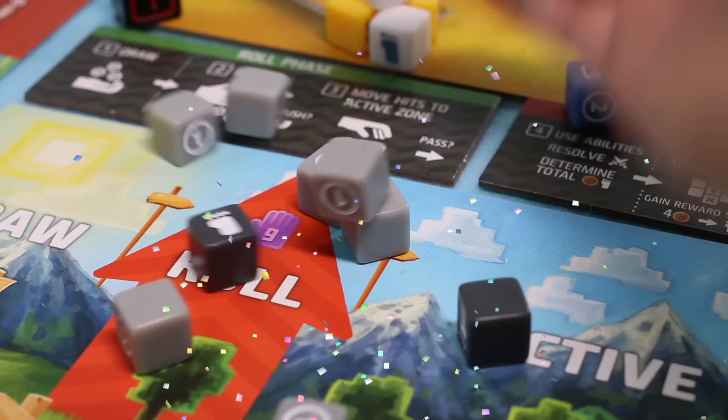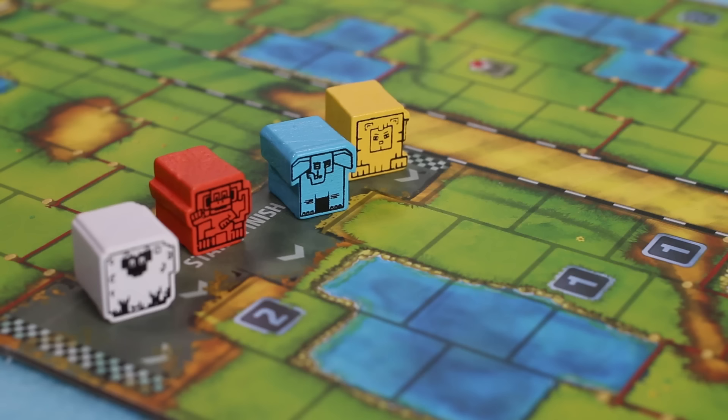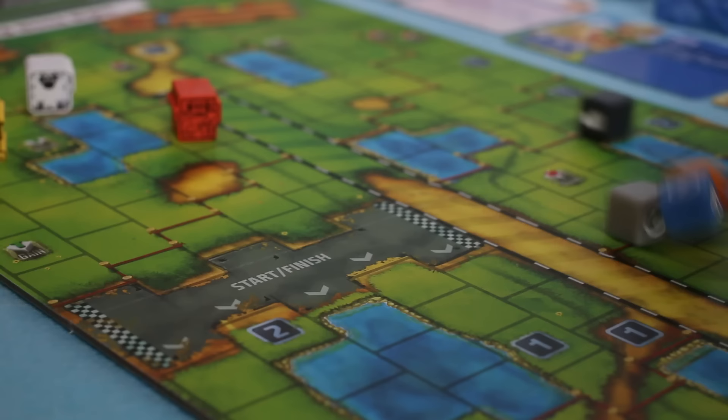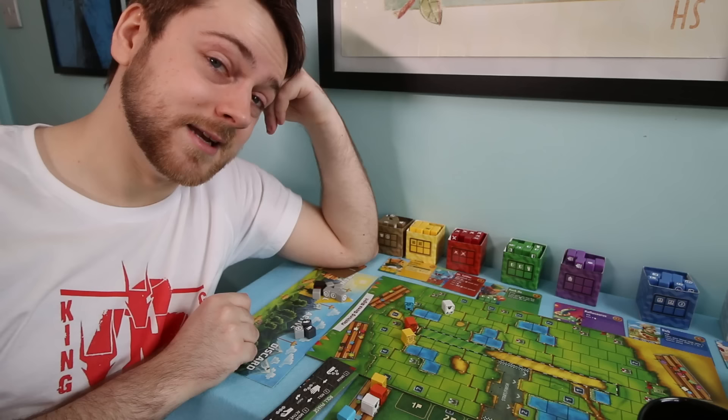So what do you do with these dice? Why is your luck being pushed in the first place? These two symbols appear often at the start: movement and money. Movement is straightforward — each die showing a foot gives you one square of movement on the board, and if you pass the finish line, you win. Your movement might also cause you to land on one of these bonus spaces.